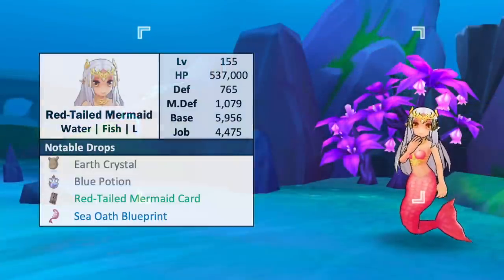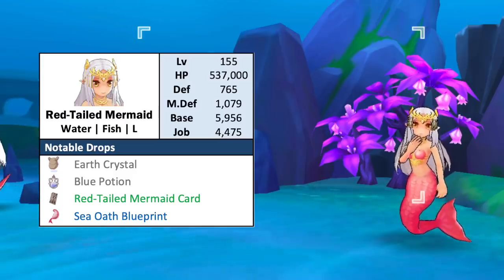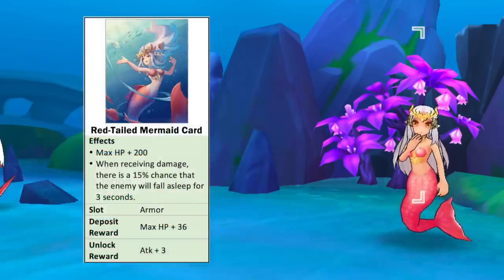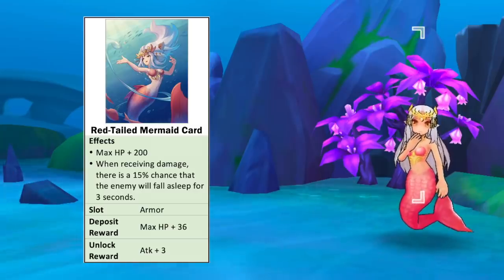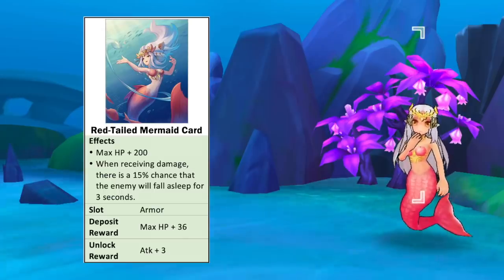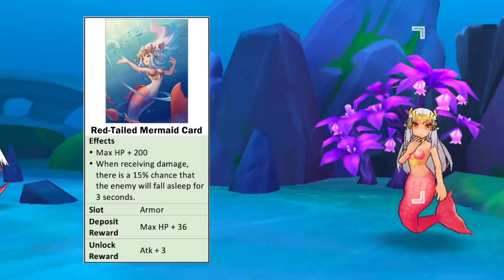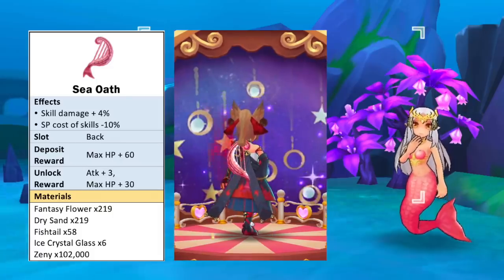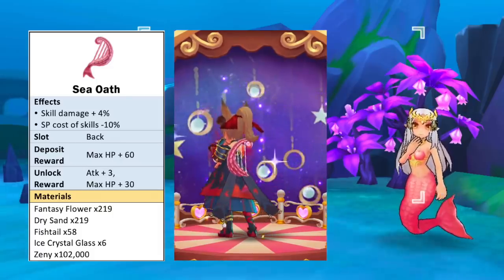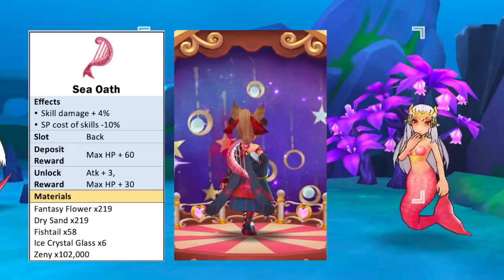Next we have the level 155 Red-tailed Mermaid, which is of water element, fish race, and large size. The usual material drops are Earth Crystal and Blue Potion. Its card is an armor card which grants plus 200 max HP and a 15% chance that the attacker will be inflicted with stun status for 3 seconds when receiving damage. Notably, unlocking this card grants plus 3 attack. As for the headwear blueprint it drops, we have the Sea Oaf back item which increases skill damage by 4% and reduces SP cost of skills by 10%. Unlocking this headwear gives plus 3 attack.